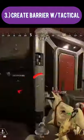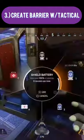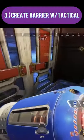Third, block doorways and corridors with your gravity lift. Since Horizon's tactical lasts 10 seconds, creating a barrier in an entryway can allow you to heal up safely.